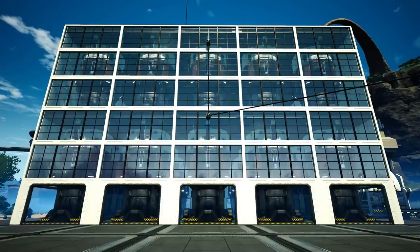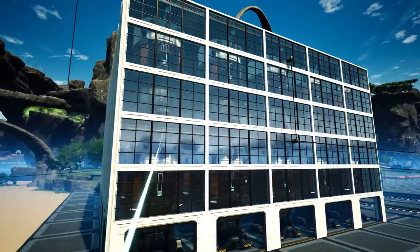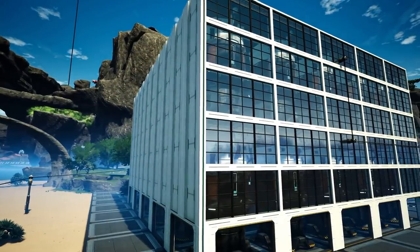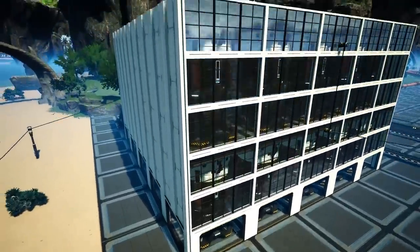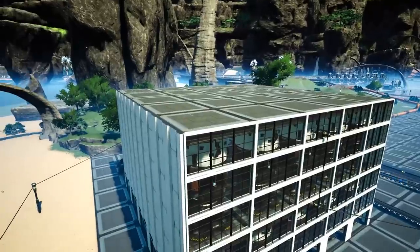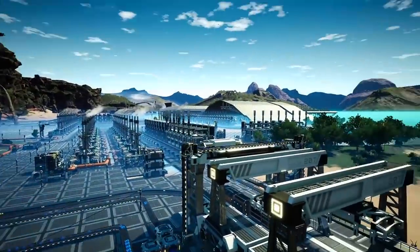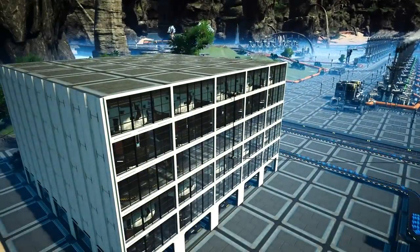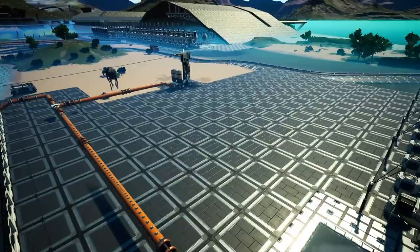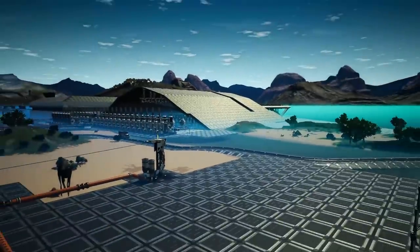We have now built a power bank — a very simple one using power storage units. We've got five deep and five across, so it's a nice little grid, though we've only got the front row done here. This will give us enough power once it's fully stored — it's going to take about an hour and a half to give us a little leeway. As for the empty canisters, we'll be building those probably in this location or just a bit further along — we'll be doing that next week.